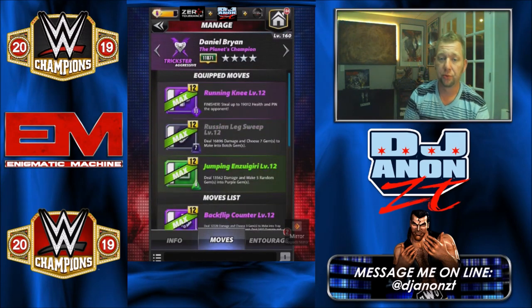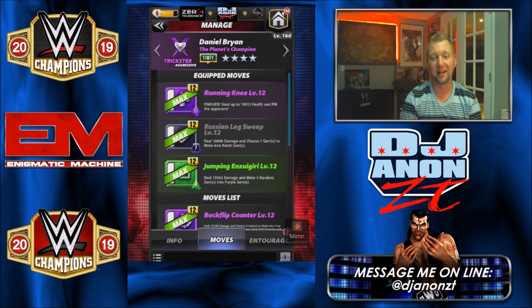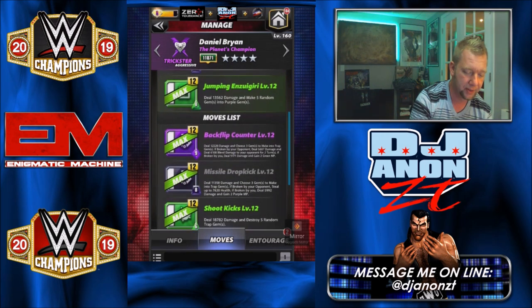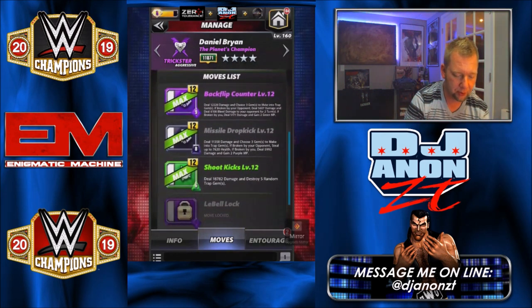Let's get into the moves. He is a trickster, so we got purple — the Running Knee, level 11 charge purple, finish or steal up to 19k health and pin the opponent. We got the black move Russian Leg Sweep, 7 charge, deal 17k damage and choose 7 gems to make into botch gems. We got a green move Jumping Enziguri, 8 charge, deal 13k damage and make 5 random gems into purple gems. We got the second purple move — trap gem move, deal 12k damage, choose 3 trap gems.